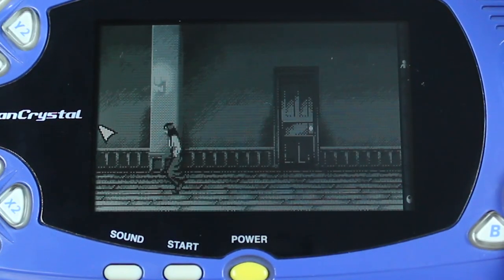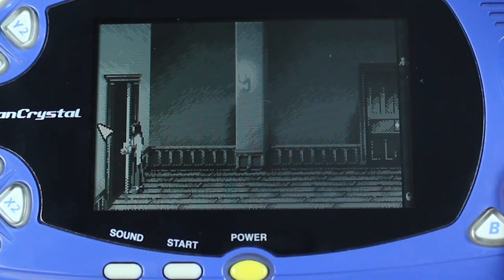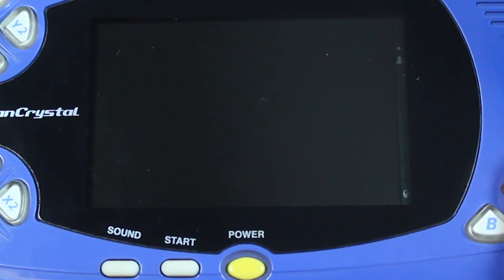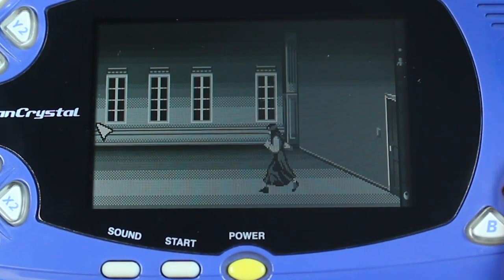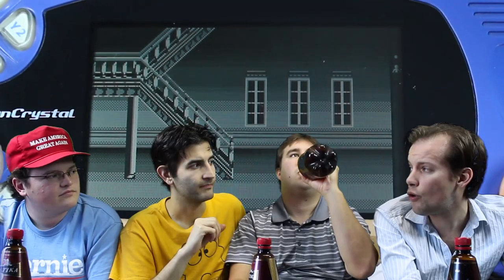For those of you that don't know, the WonderSwan is a 16-bit system, but it is a handheld — it's obviously less powerful than the Super Nintendo. The black and white graphics I actually kind of enjoyed. They were still very, very crisp, much crisper than a Game Boy. But I felt that the color differences in the hallways were the only thing giving me any sense of direction in the Super Nintendo game, and without that, I was completely lost.